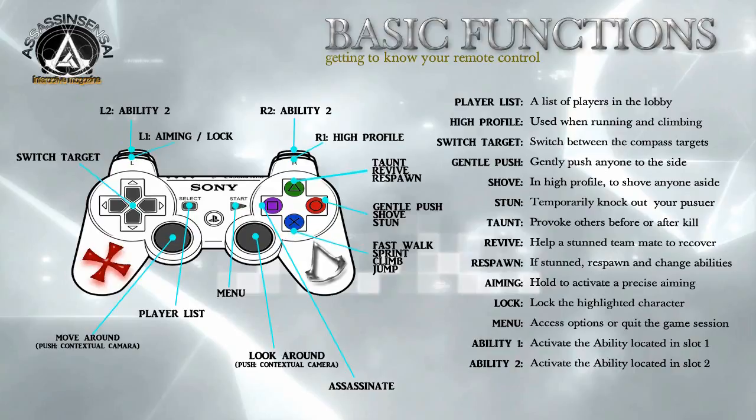The left joystick allows your character to move around in any direction. When pushed, it activates the contextual camera, centering the view to the front of your character regardless of where it is at the moment. The right joystick lets you look around as if your character was moving its head. If it is pressed, it will also activate the contextual camera.